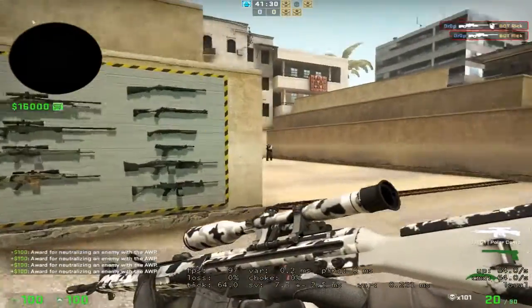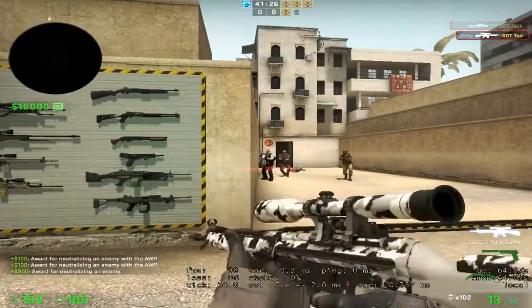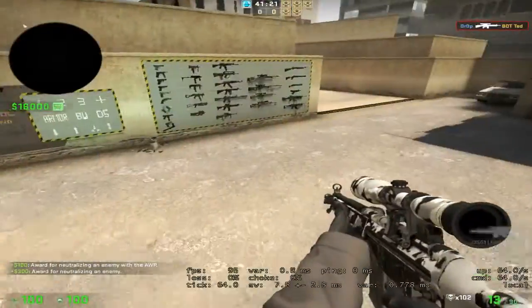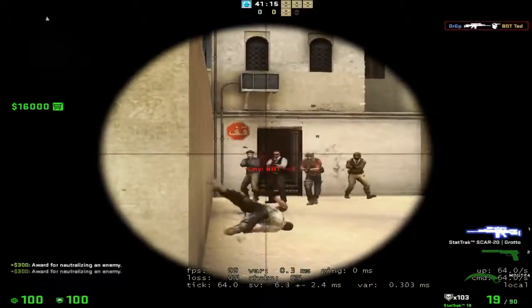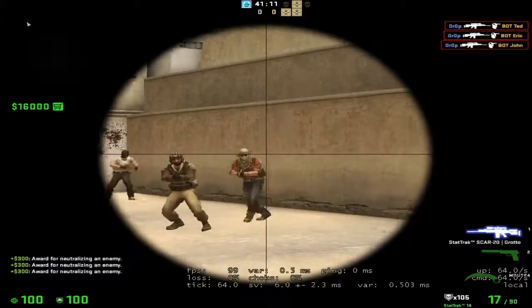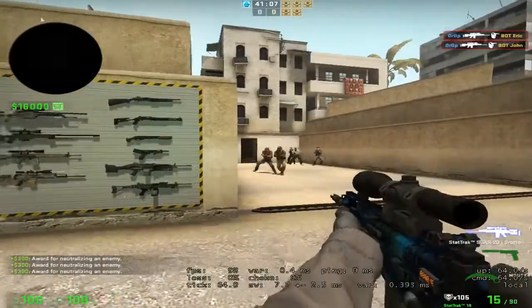I forgot the Polarcam I used to have. It's good to have an actual AWP skin for it, but I traded it so I don't use it much. The Grotto — I don't use the AWP much because there's no point; basically dead if you have a sniper next to you as an enemy.